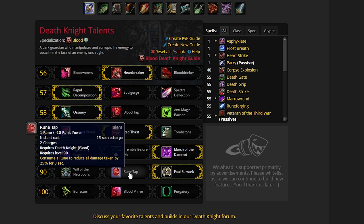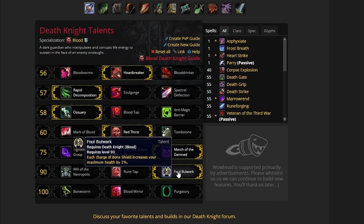There are only maybe certain fights where you might want to use it, depending on the damage taken in Mythic. For example, Ursoc's Roar — you might want to use Rune Tap because it's something that only lasts 3 seconds. So it's really a spell you would use for big boss spells like a Breath or a Roar from Ursoc. But most of the time you're going to go with Foul Bulwark — it's almost not even a choice.